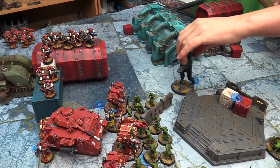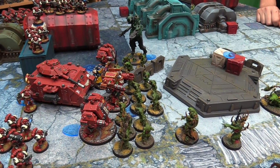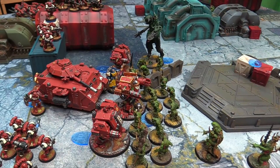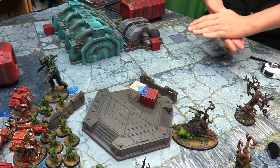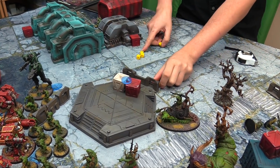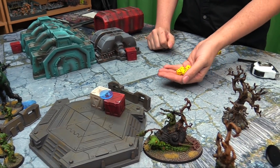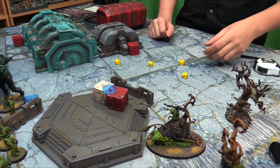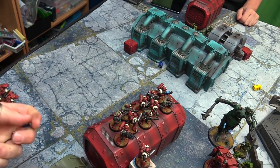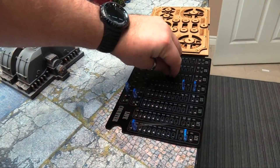My turn to fight back — the Dreadnought punches with five attacks from Might of Heroes, hitting on threes, rerolling. Strength thirteen, wounding on twos, rerolling ones — four hits go through, minus three AP, six-up save only. Twelve damage total, the target needs to pass five of eight saves — the Demon Prince passes and survives. The remaining Dreadnought fights: five attacks, fours to wound, four damage and three damage at minus three. Two at sixes needed — fails, then dies. The surviving marine squad fights back with three attacks, hitting on fours, wounding on fives — one wound, minus three, D3 damage, takes two. The Venerable Dreadnought is finally destroyed.